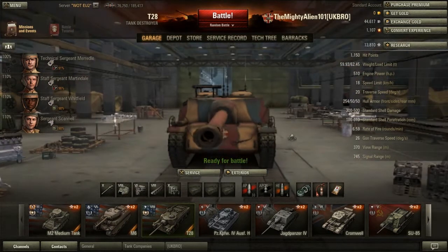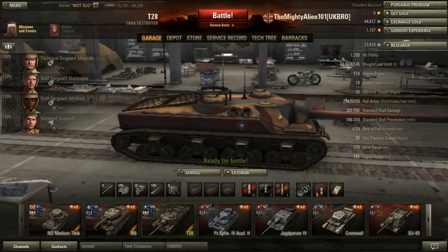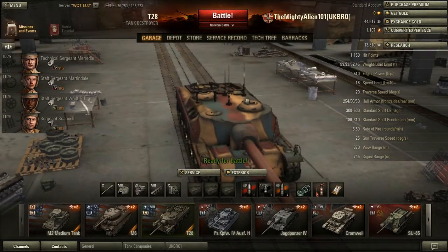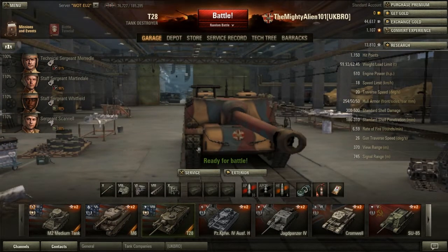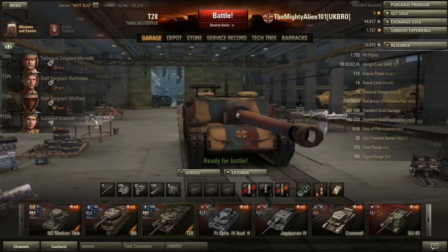Let's go over the armour. The frontal — these parts here, I suppose you could call them the cheeks — is where the 254mm are. The gun mantlet I think is 100% impenetrable; nothing in the game can penetrate the gun mantlet. Just look how thick that gun mantlet is — that is insane. Weak spots on the front: if you're coming up against one of these, aim at the cupolas here. They are quite angled and circular, so make sure you hit it dead on.